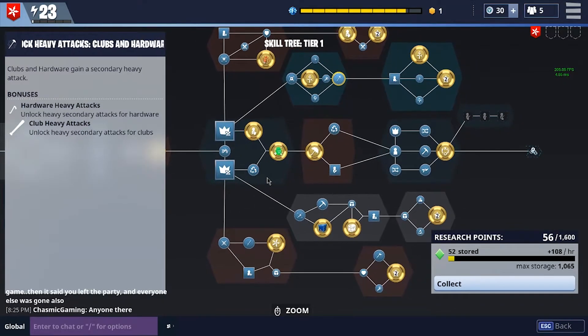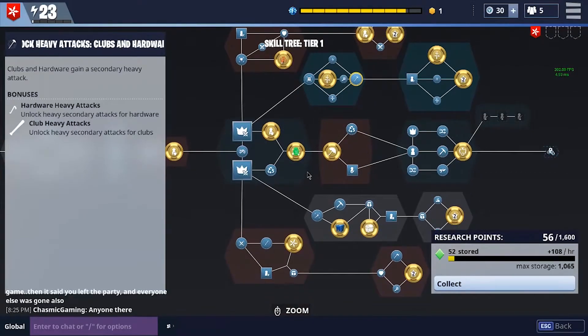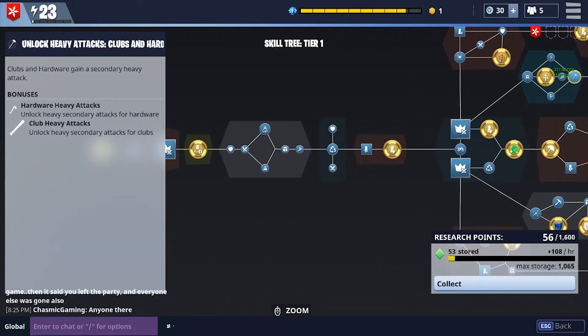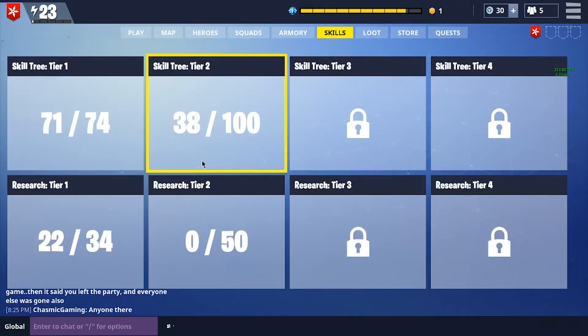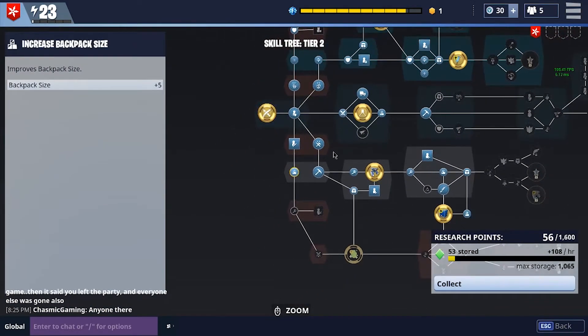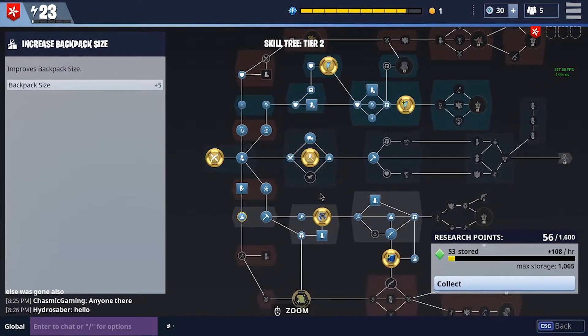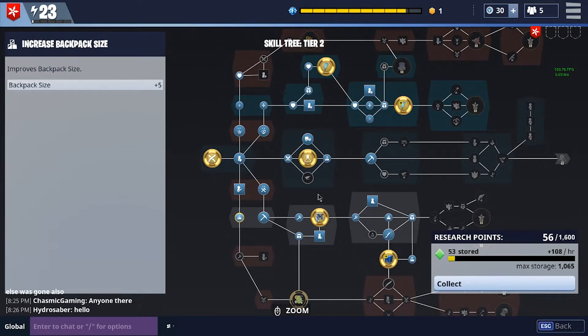I would also advise, when you can, to get the extra backpack sizes as quickly as possible. It has helped me a lot because it allows you to farm and obtain more materials without having to either put them into something or drop them because you don't have enough space when you get more important materials. So I'd really advise that.